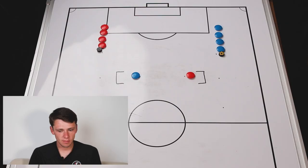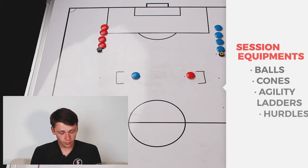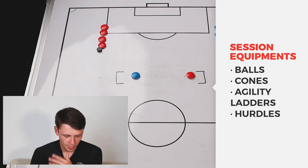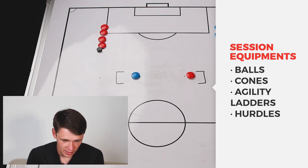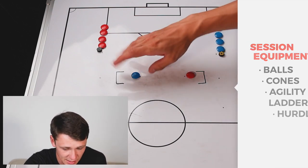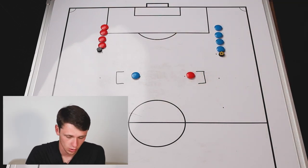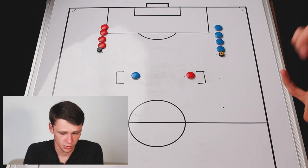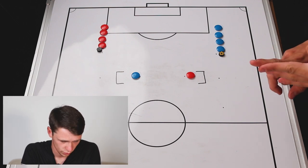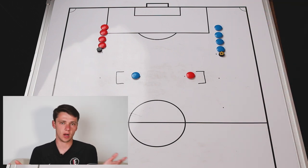In terms of players for this week, we're going to have 10 outfield players. If you have two goalkeepers, you can easily adapt that and have bigger goals involved. If you have one goalkeeper, when we go into other drills, we can work out a way where we have small-sided goals and one bigger goal. In terms of equipment, we're going to be using balls, bibs, cones, and if you don't have access to small-sided goals, just use poles to mark out an area for the goal.